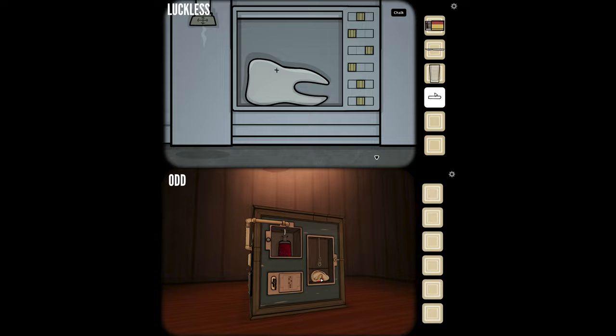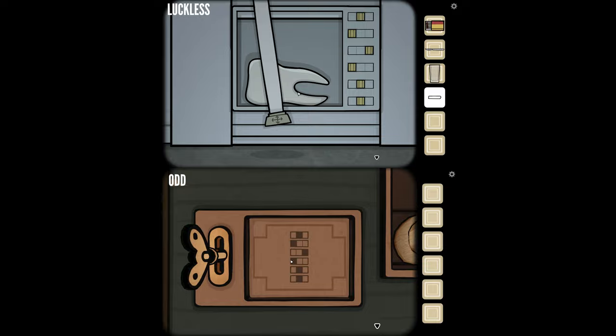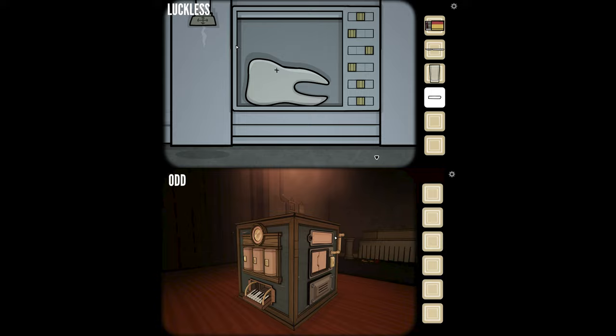We're transferring these things that I harvested from the past to the future. I can't pick up the tooth, but there's an X on it. I've got a vacuum tube, but I move it over the tooth and it doesn't do anything. The vacuum tube is way smaller than the tooth.